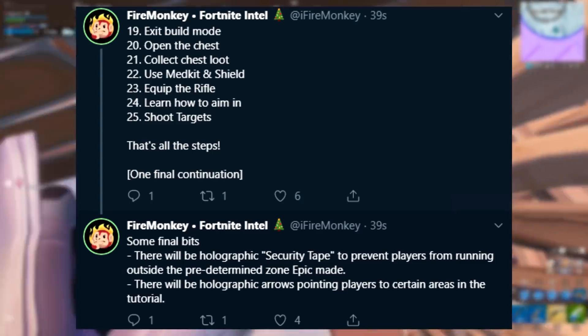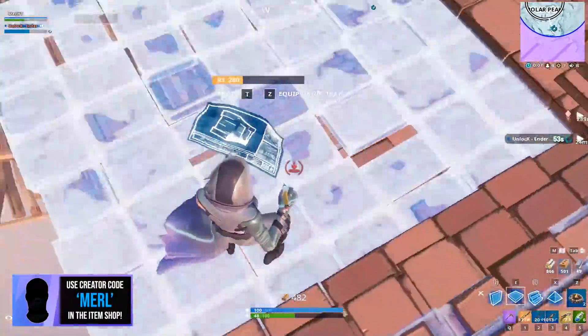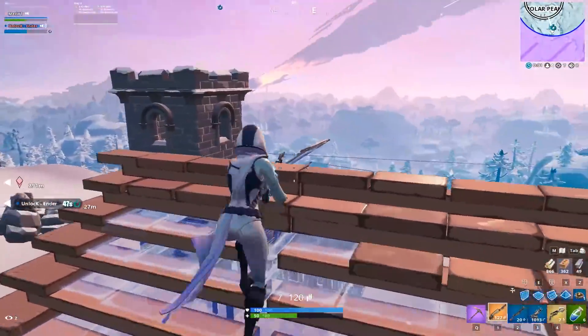There will be a holographic security tape to prevent players from running outside the predetermined zone. Epic has also made holographic arrows pointing players to certain areas in the tutorial. This should be good for new players arriving in Fortnite — we've all seen bots in our games, so this is a good thing for them.